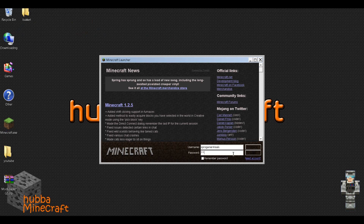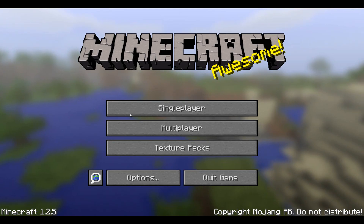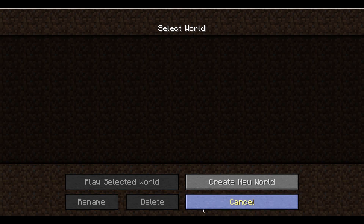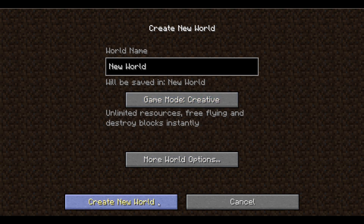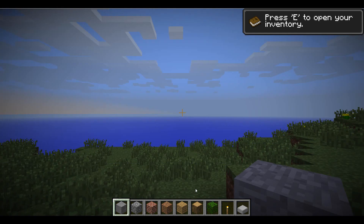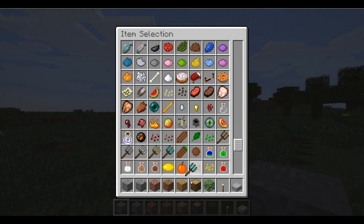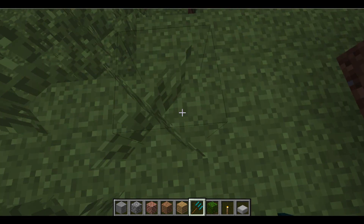I'll just open Minecraft — make sure that it works properly, just to show you guys. See, I didn't even need mod loader for this. I'll just create a new world that's creative. Everything from this mod has been installed.